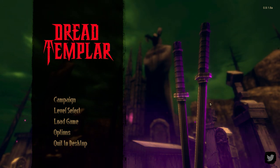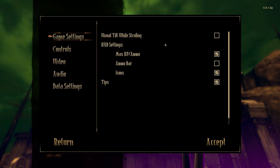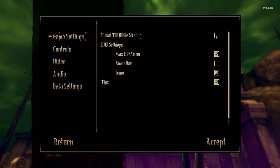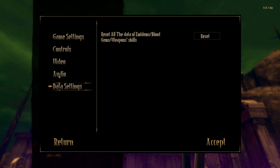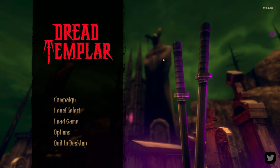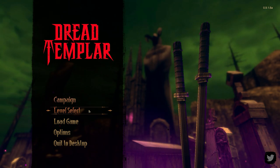There's not a whole lot in terms of options. Controls you can rebind — that's great. In game settings, I turned off the screen tilting; if you see other gameplay footage with the screen tilting all over the place, you can turn that off — your camera drifts left and right when you're running around, very nauseating. There's also an ammo bar you can toggle, audio, FOV, bloom, V-sync, but no anti-aliasing or MSAA — just basic settings.